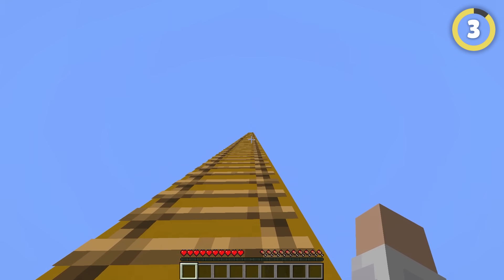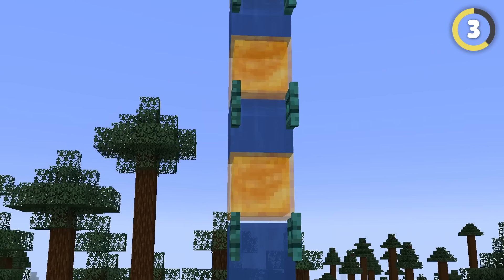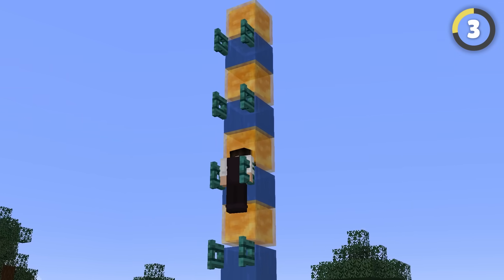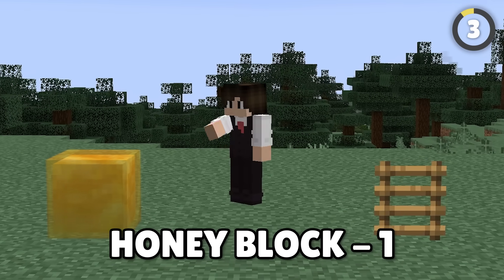Only noobs use ladders to climb. Real pros use honey blocks instead. If you place water between honey blocks like this, you can climb up much faster than any ladder. Honey block one, ladder zero.